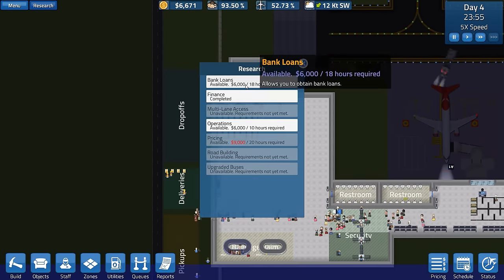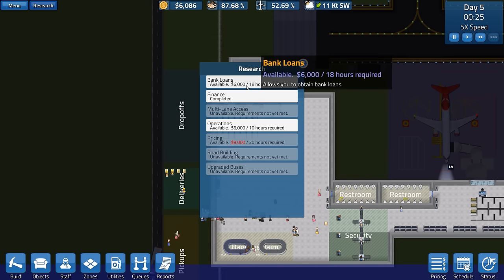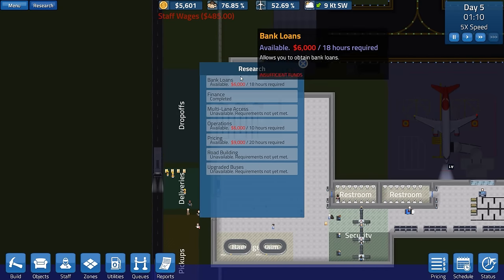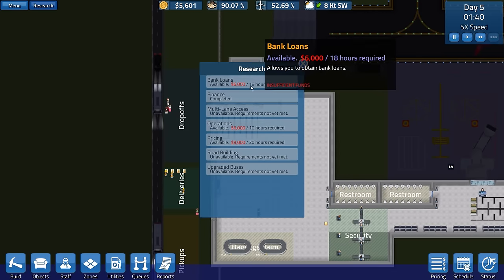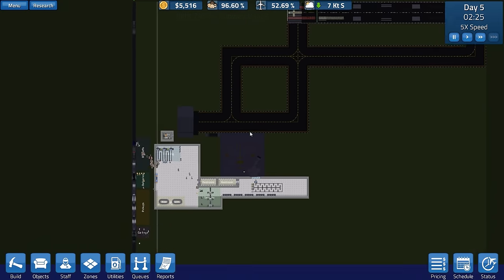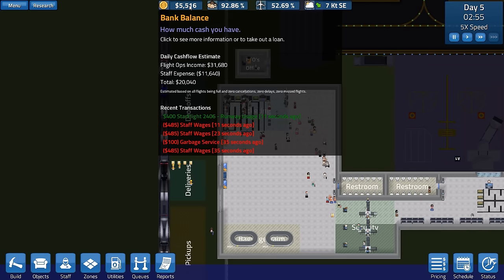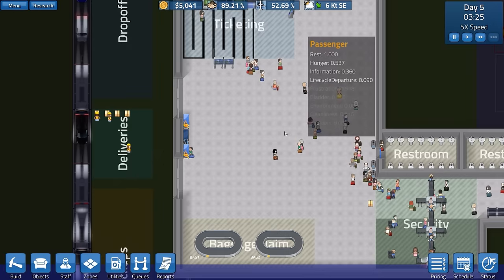We want to go to research and get bank loans. It says $16,000 slash 18 hours required - so it must be $16,000 over 18 hours. That symbol is really confusing. There's a flight gone - runway usage. I think we did glitch that flight out. It says cash flow estimate - the estimate seems well off. We've run through a day and I haven't gotten anywhere near the money it told me. In fact I am losing money quite a bit here.